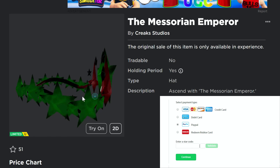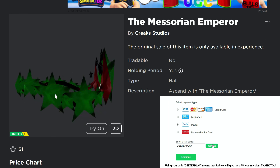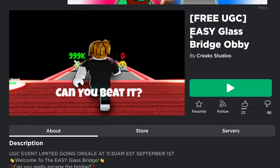What's up guys, we've got a free limited UGC item right here, the Messorian Emperor. It's kind of a cool looking little green and red crown — kind of looks a little Christmas-y to me. The game right here is Easy Glass Bridge. I've got the link in the description of the video.